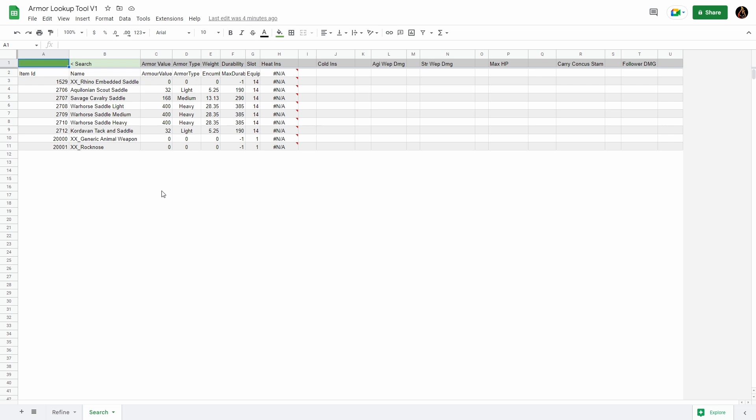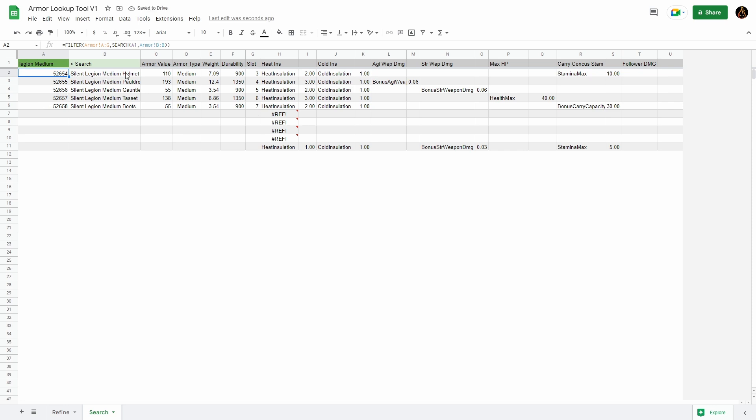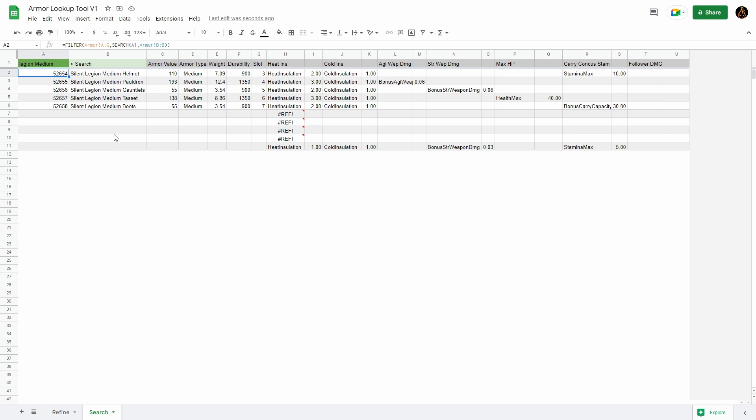Let's say we want to see Silent Legion armor stats. As with all my other spreadsheet tools, you just interact with the green boxes — don't touch anything else or you'll break it. Click the dark green box, type in 'silent,' and hit Enter. That shows the first 10 armors with 'silent' in the name. To find Medium Silent Legion specifically, type 'legion medium' and hit Enter, since the naming format is 'Silent Legion' then the tier then the armor piece. If you're filtering a specific set of only five pieces, you'll get some filler rows below — just ignore that.